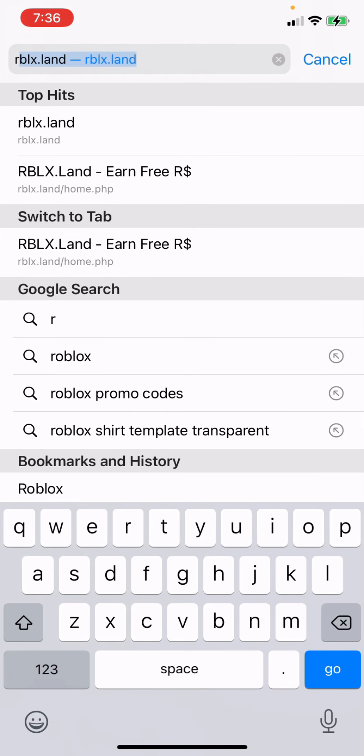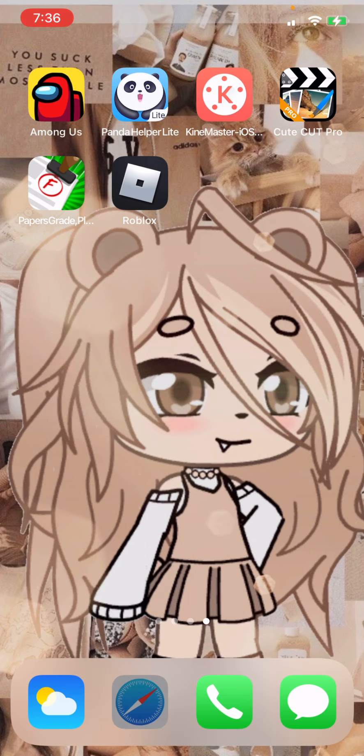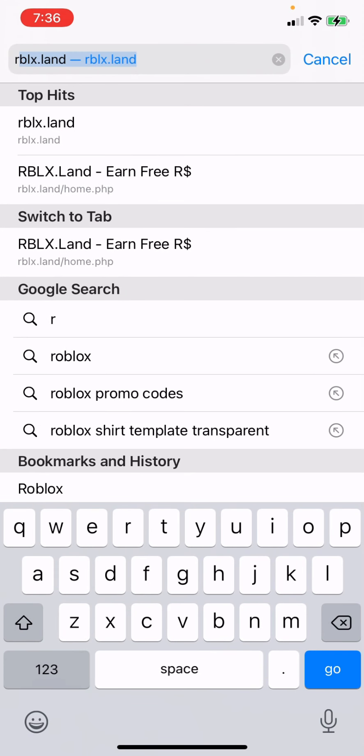So then you're gonna go into your Safari or whatever, and type up RBX Land.